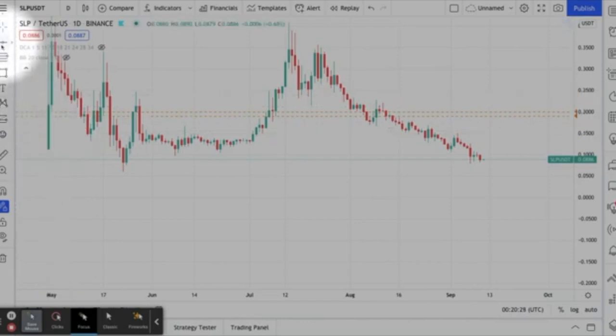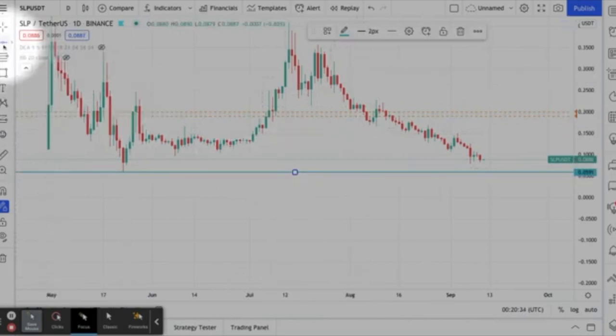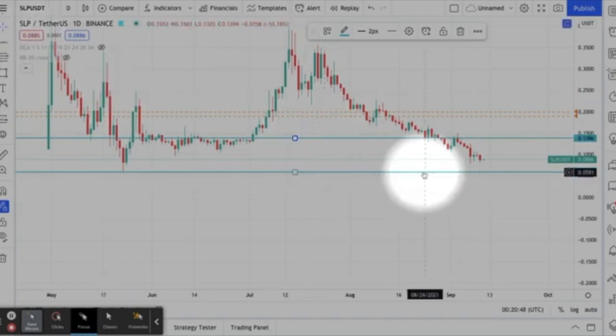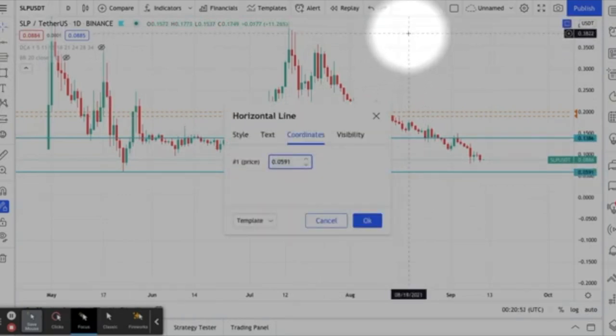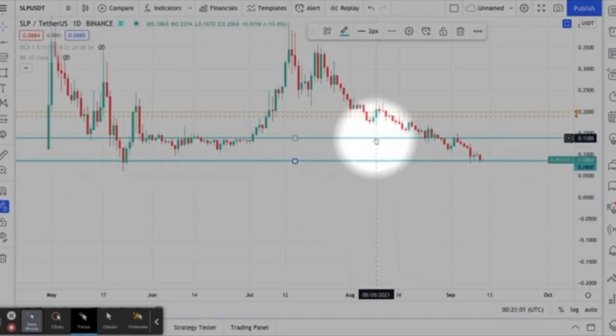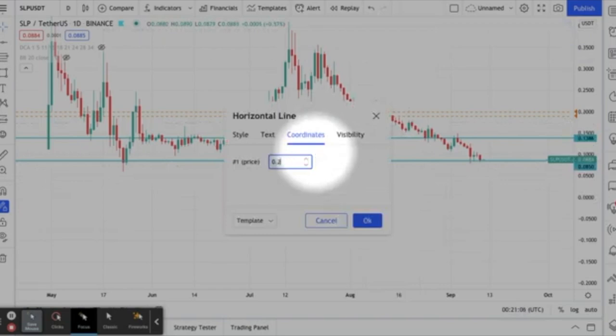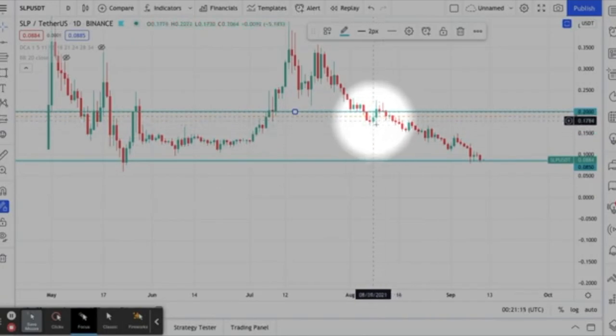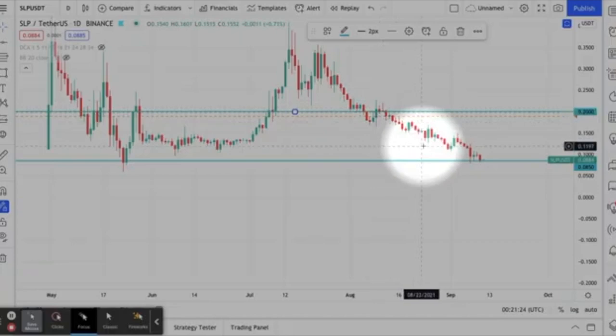I ended up taking a trade and started a grid bot. I'll tell you where and what my parameters are. My first parameter is 0.085 and my second — I'm shooting for the moon — is 0.20. I did end up taking a manual trade around 20 cents earlier and missed out on that profit, so that's one of the reasons I'm going to close this when I hit 20 cents. I feel like it's going to go back there, and I've got other trades waiting on that 20-cent mark as well.